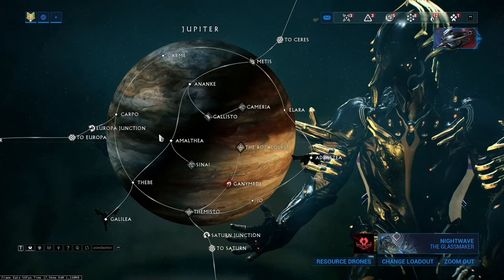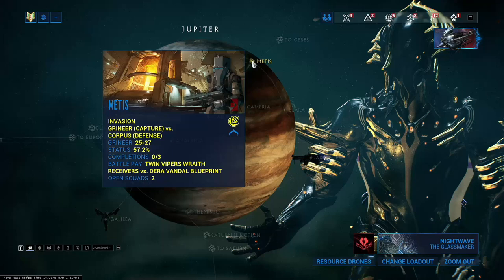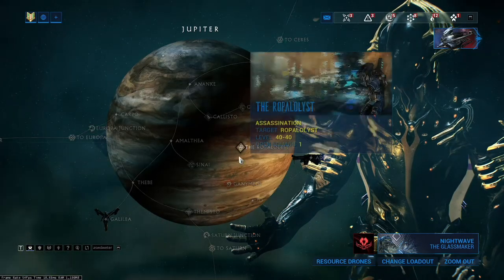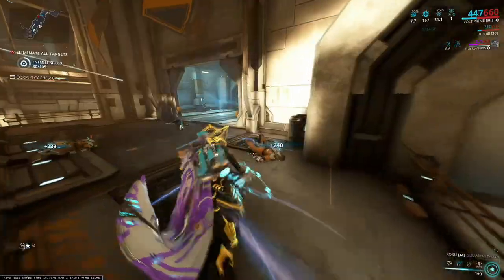So how do you get the Gurnam crowns? The Gurnam crowns can only be farmed in the brand new Corpus tileset missions. The first mission I want to suggest is Carpo on Jupiter — it's a low-level exterminate mission.